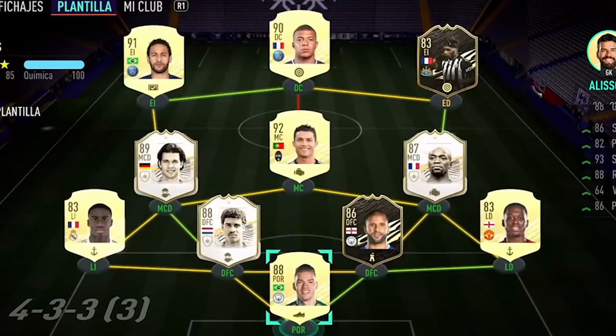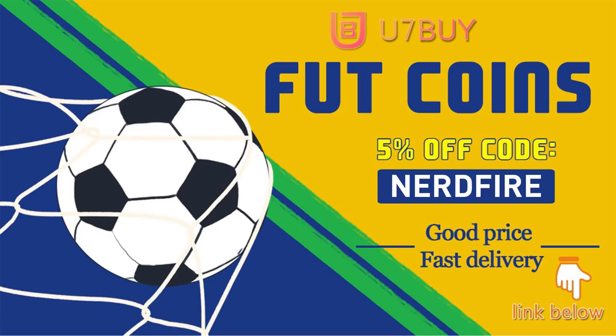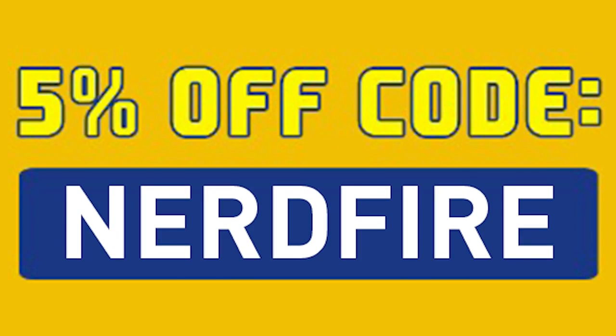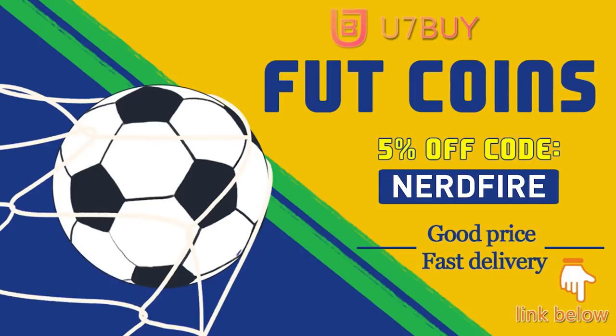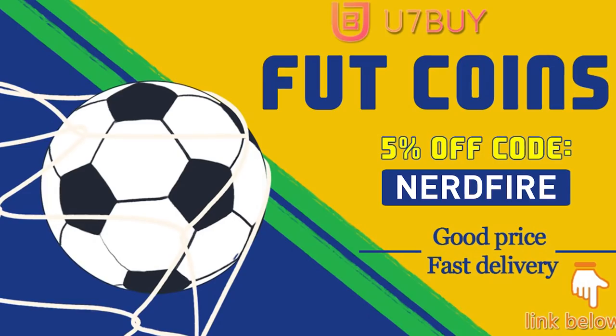Letting 11 Rule Breaker cards choose our FUT Champions team. Are you facing ridiculous teams and stuck? Head over to you7buy.com and get yourself some FUT coins using the code 'nerdfire' at the checkout for five percent off your order. It'll be linked in the description — they are cheap, safe, and the most reliable, so make sure you check them out and make your team better than ever.